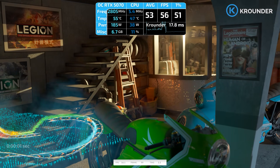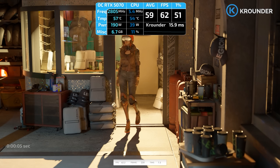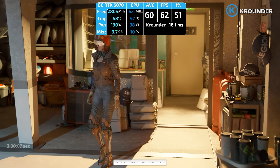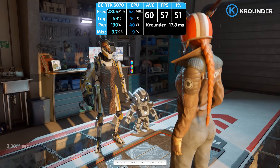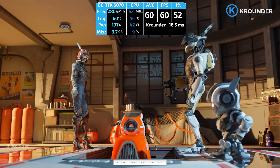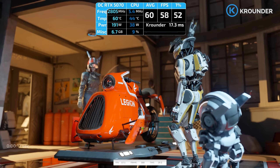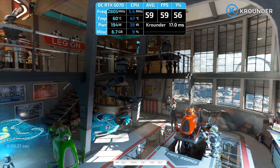DLSS 4.5 just dropped, and half of you are asking how do I actually enable this? Because NVIDIA's documentation is useless and every Reddit thread has conflicting info. I'm going to walk you through exactly how to install and configure DLSS 4.5, show you how to verify it's working, and give you the settings that make sense for your GPU. By the end, you'll have DLSS 4.5 running properly and know how to troubleshoot when games break stuff.